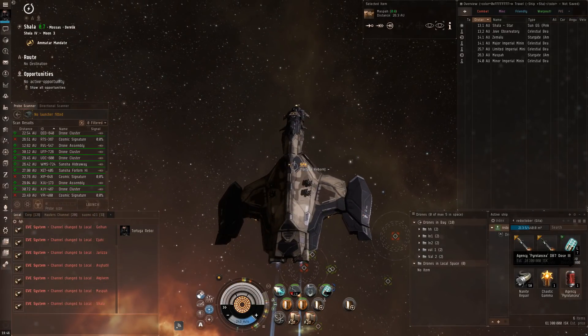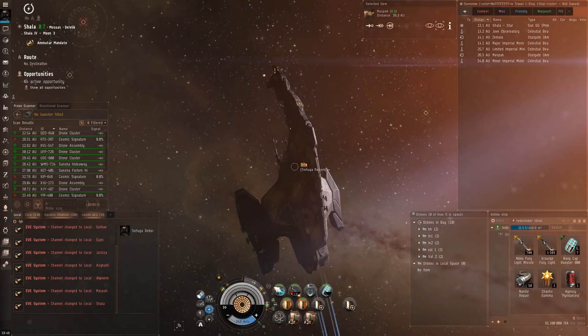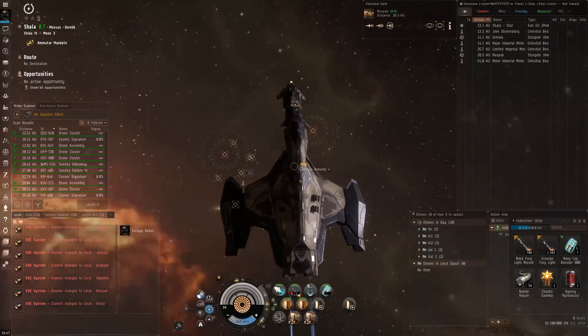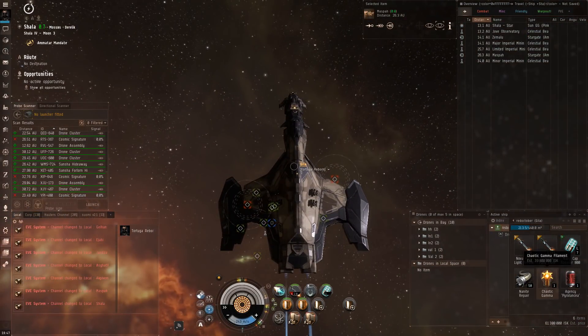So we have one damage rig in here, and then our missiles and cap boosters. I use cap boosters because I've hit the Neuting enemies a few times, and it gives you that little bit extra to keep your hardeners on when you're trying to tank through, especially if you get some of the bigger hits. Full disclosure — I have not run a Chaotic Gamma before. If I explode, I'm still going to upload this. But we'll see what happens — I've never run one of these before.